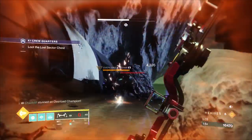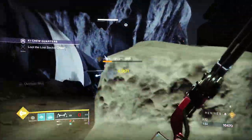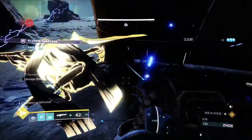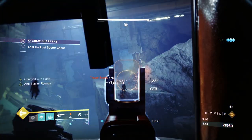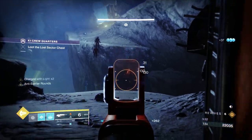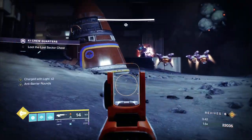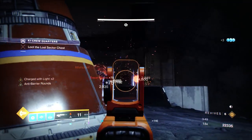Now we focus on the dregs and vandals. We do get a stun here — I would advise using a healing rift at this point, which I didn't, but we got the stun. The pulse grenade does a lot of damage, and we're generating a lot of pulse grenade energy from the Chaos Reach setup — killing enemies grants ability energy, plus we have a high discipline stat. We take out the solar snipers at the back and get a cell. Pick up any heavy ammo on the floor.